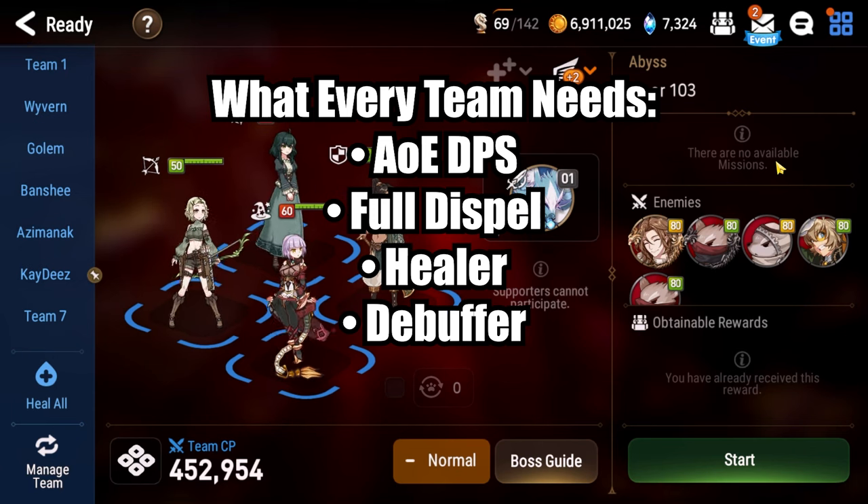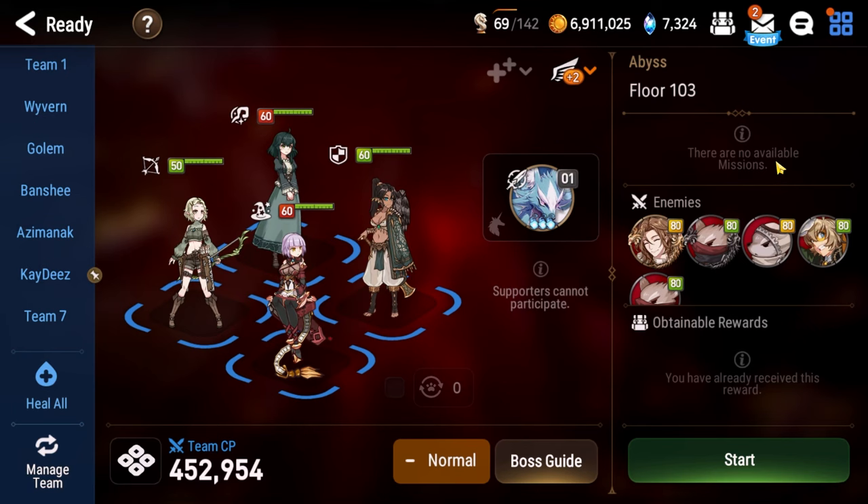For an easy fight, poison is the obvious choice. There are really only two characters: Hiris, which is what I'm using in this video, or Specter Tenebria, a Moonlight 5-star that some of you may have access to. If you want the easiest possible fight, just build one of these characters. It will be significantly easier to level Curious to 50, gear her, skill and catalyst her, and get her to 5-star awoken than to manage the alternatives.